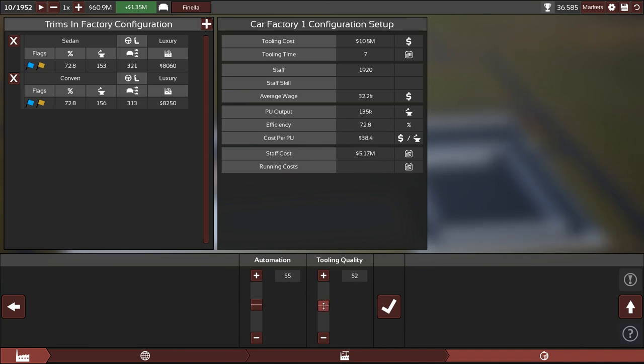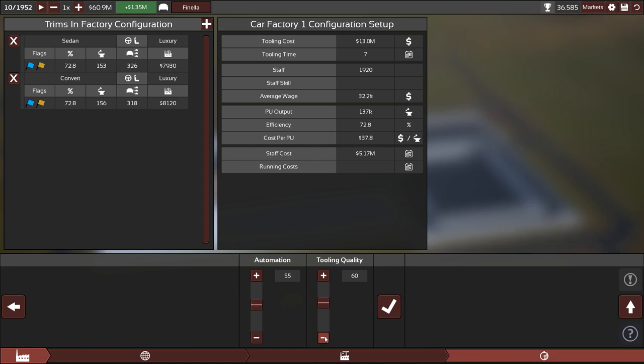Do we want to up tooling quality a bit? We can afford a slight investment. It's exactly 10 million. If we up it to 70, that costs three million. Looking at how many we're producing each month, it goes from 320 to 326 — six more cars. That's not great, but each car we sell becomes 160 dollars cheaper. That does make a bit of a difference.